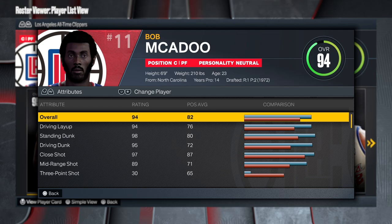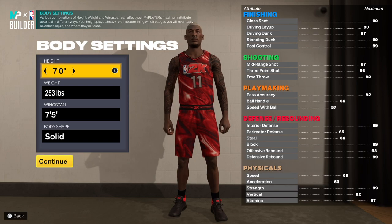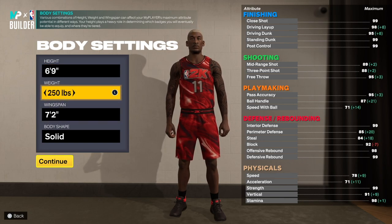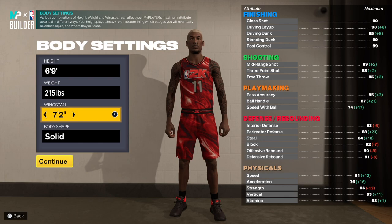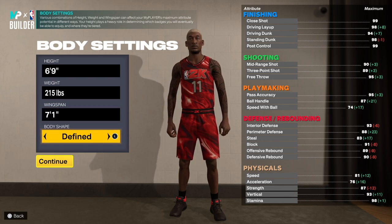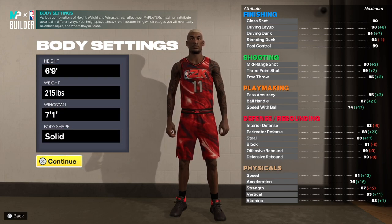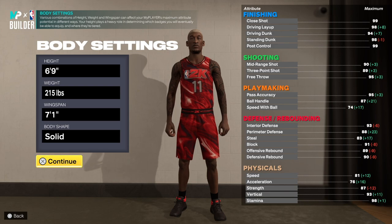Let's go to the MyPlayer builder and make the one and only Bob McAdoo. First and last name: Bob McAdoo. Center, right hand, jersey number 11. Fun fact — there were a lot more centers back then than there are now. You want to go to 6'9" and then drop the weight down to 215. He weighed 210 pounds but we'll go 215. From Google, he has a 7'1" wingspan.